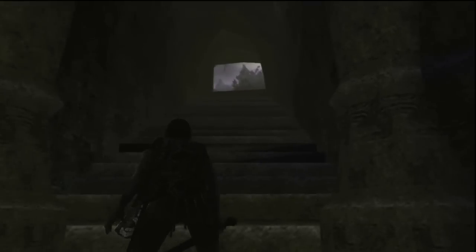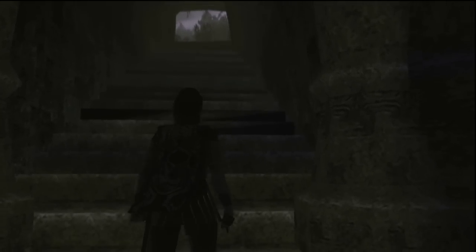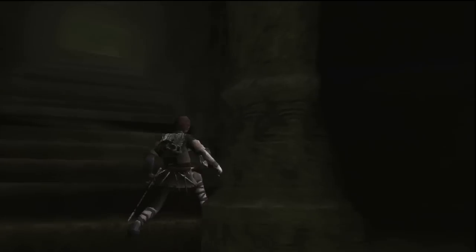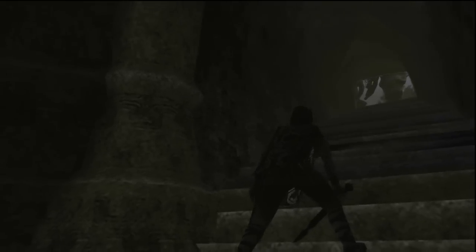When the stomping stops, he should be looking in one of these entrances. And basically, you just go out the opposite side and climb onto him. That's it. It's pretty simple once you actually know what you're doing.